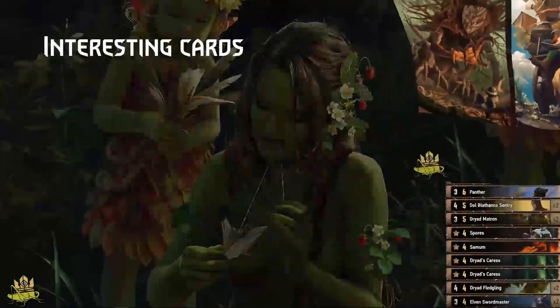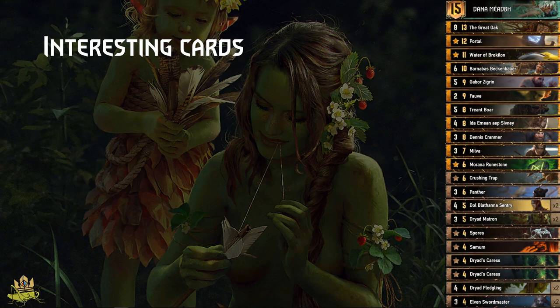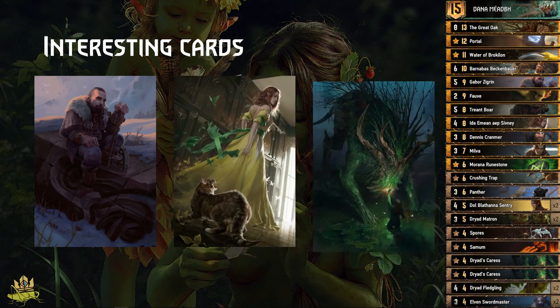We have some interesting situational cards to play in the middle or in certain situations: Gabor, Ida, and Dryad Scaras — two of which are in the deck. Gabor is interesting because he can give either resilience or immunity. For example, if you can't win round 1 and the enemy passes you in round 2, you can play Gabor in the middle row to get resilience, giving you five points carry-over and a Barnabas target. If the enemy plays a lot of control, you can play Gabor as an immune unit — paired with Milva — to give you two immune units the enemy can't remove.